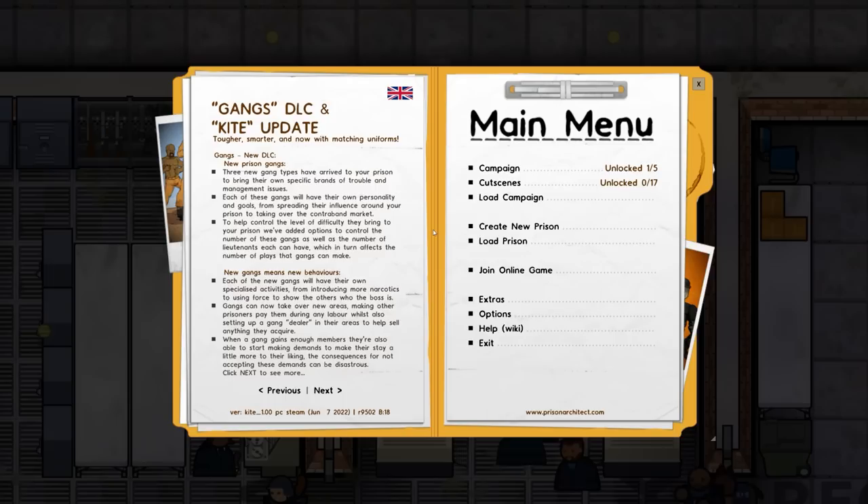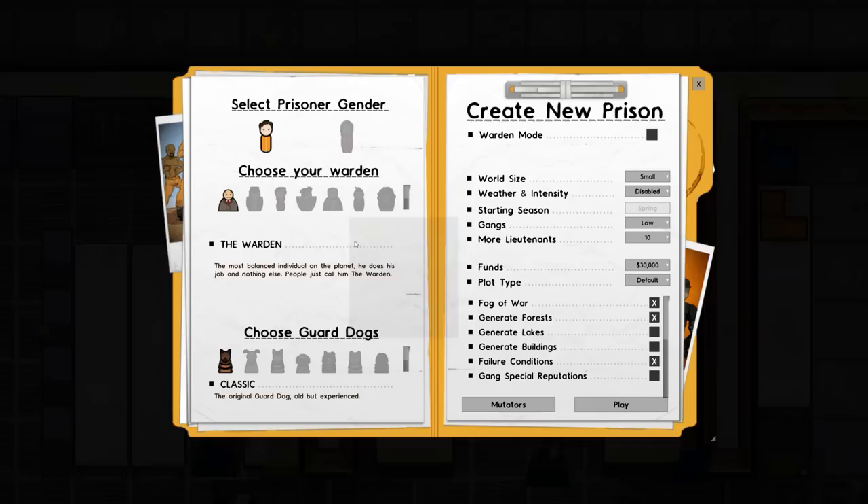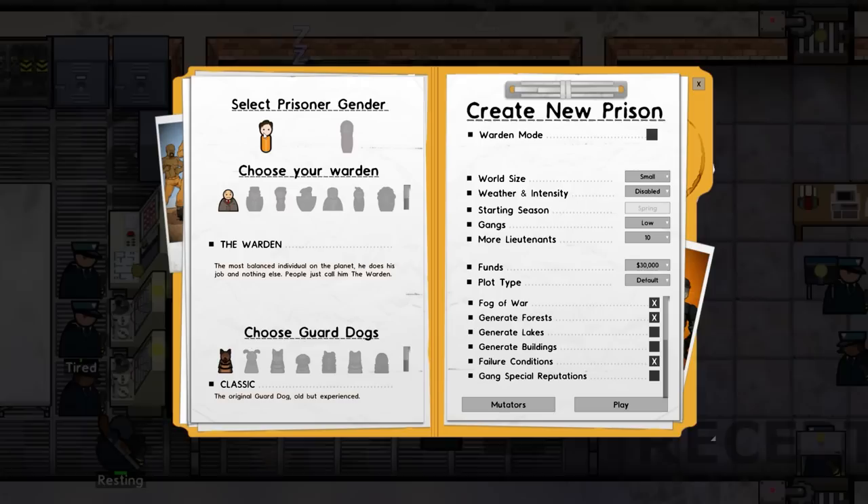This is episode one, so we'll be planning in this episode - no building - and then the subsequent ones obviously building, then managing, and then hopefully not burning down. Let's go to create new prison.